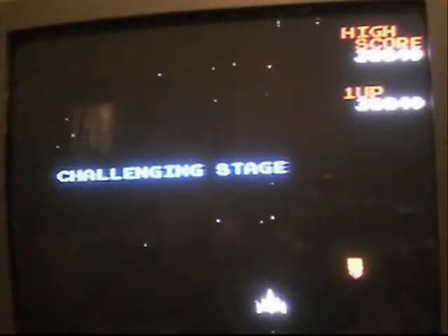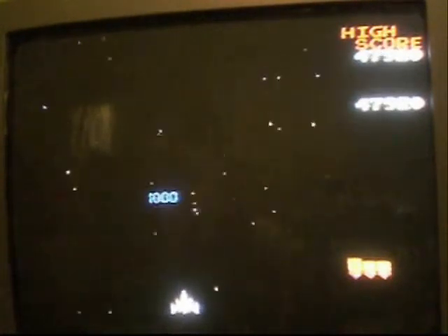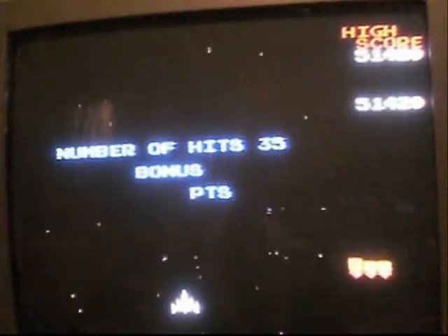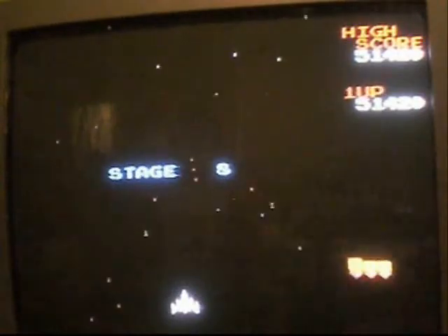There's a stage in between a few stages called the challenging stage, just to spice things up. During the challenging stage, nothing will try to kill you — it's purely a bonus stage where all the aliens are pacifists. During each challenging stage there are precisely 40 enemies, and they always fly in similar patterns. So if you can find the optimal point to just sit your fighter and shoot at everything, it's easier to get almost all of them — or all of them if you're really good at tapping the button.